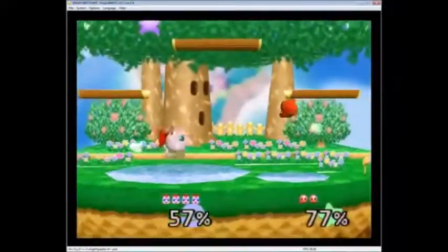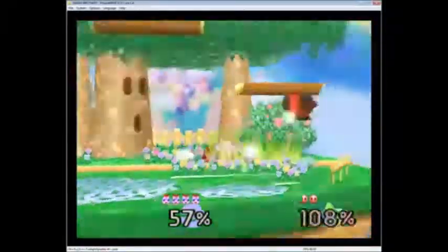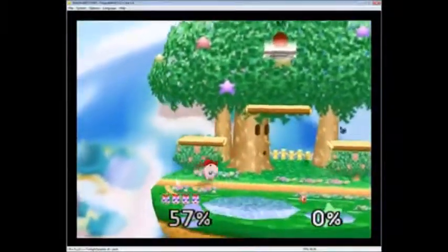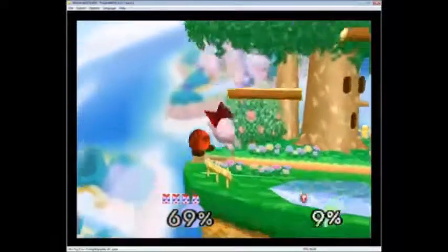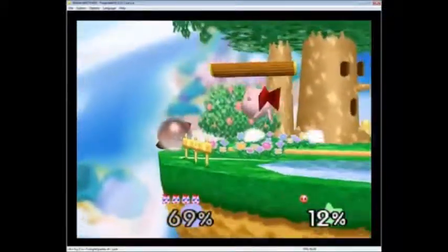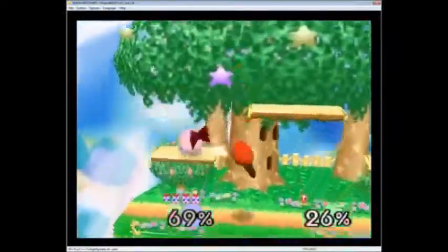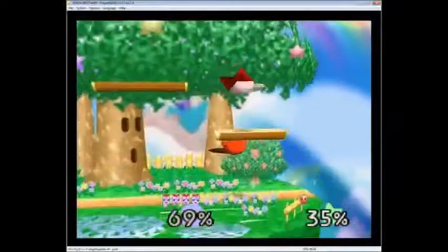Goes for the up-B or up smash, but gets shielded. Another drill. Jab back throw. Jigglypuff is no joke. One thing you'll notice — he did three u-tilts and then had to let it go because Kirby was slipping a little bit to the left, just out of range of Jigglypuff's u-tilt, so he ended up switching up to a different move just at the right time.